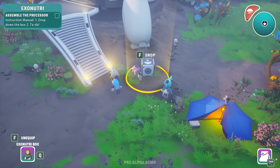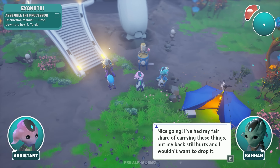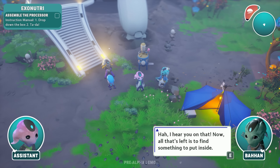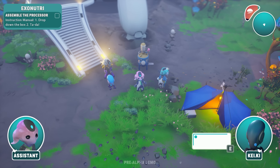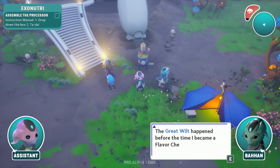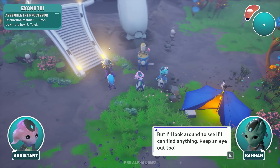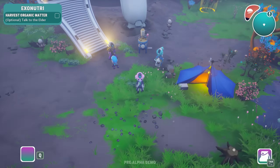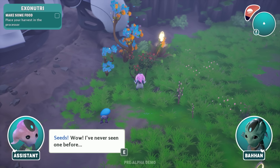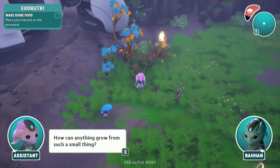The elder wants us to install the exo-nutrient processor — could you carry it from the ship while I unpack my flavor capsules? Sure! This is the exo-nutrient — it's gonna be a bowl. There it is! I've had my fair share of carrying these things, but my bag still hurts. Then they should have made it lighter! Now it's left to find something to put inside. How can we know what's safe to eat? The great wilt happened before the time I became a flavor chemist. Harvest organic matter — let's grab these seeds.